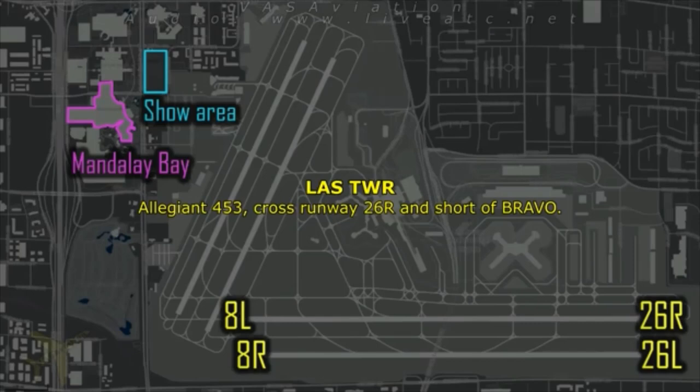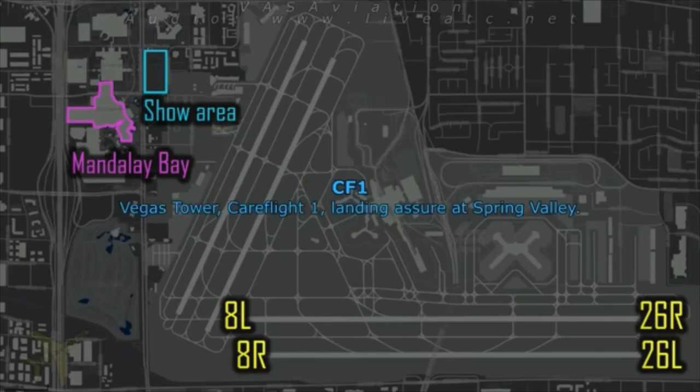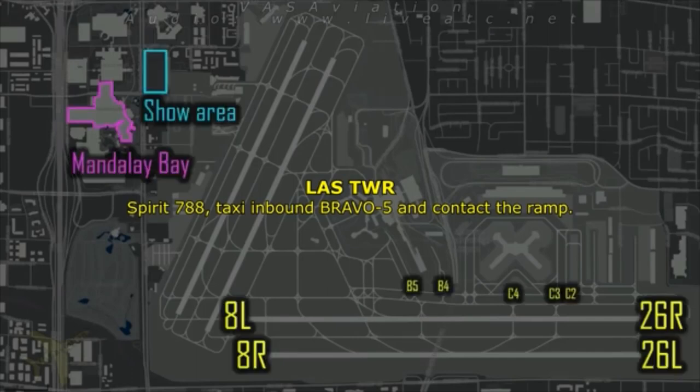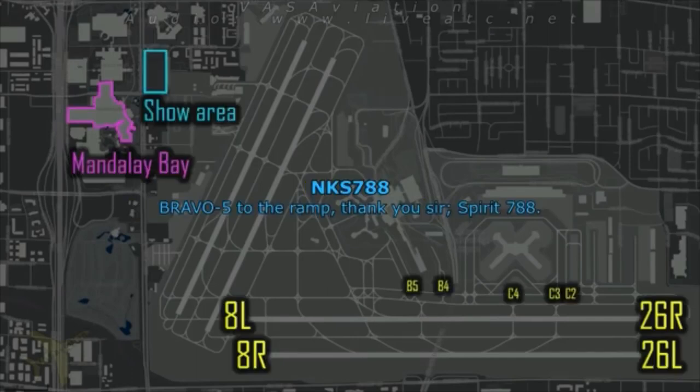Region 453, cross runway 26 right, short of Bravo. Las Vegas, Care Flight 1, landing short. Care Flight 1, roger. Southwest 6090, cross runway 26 right, short of Bravo. Spirit 788, taxi via Bravo 5 and contact the ramp. Bravo 5, Spirit 788.